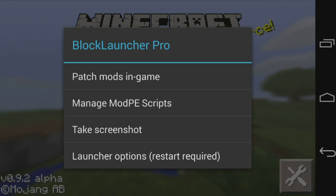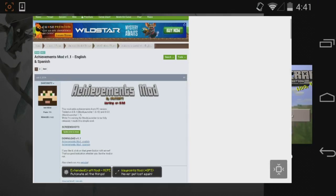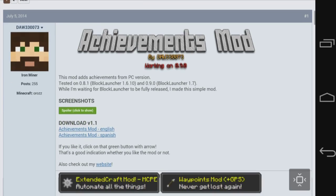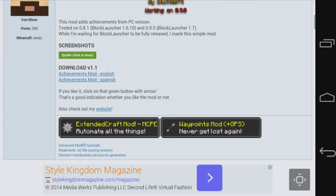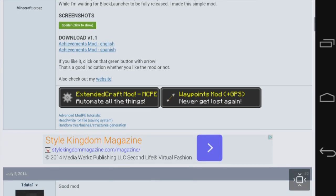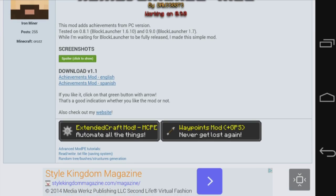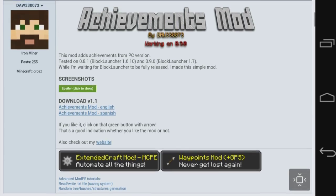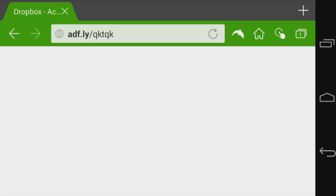Now I'm going to show you how to install one. I'm going to go to my browser, and as you can see we have the achievements mod. This one just gives PC-like achievements for Minecraft Pocket Edition, making it just like vanilla Minecraft PC where you get achievements for doing certain things. It has two download options: version 1.1 achievements mod in English and Spanish. I'm going to download the English version — let me just zoom in. There we go, and it will take you to another website.